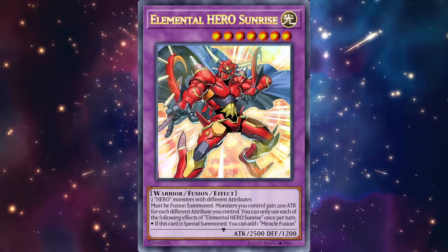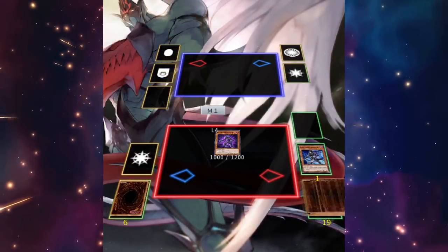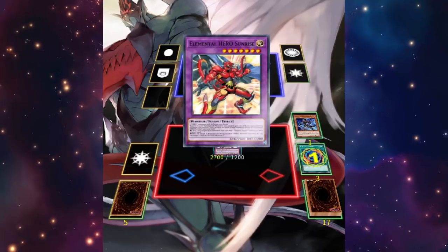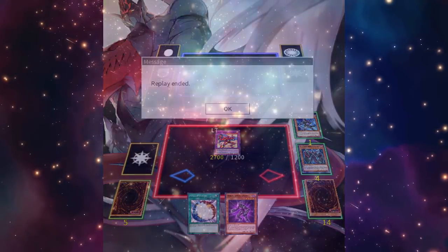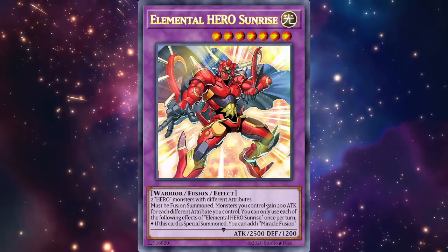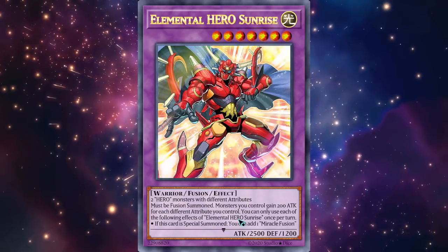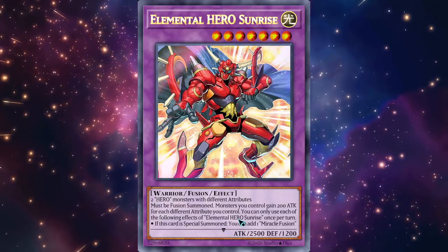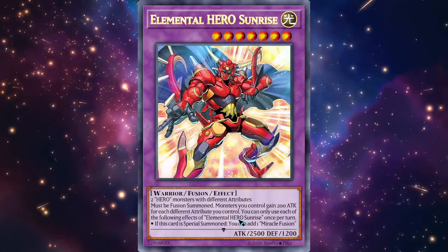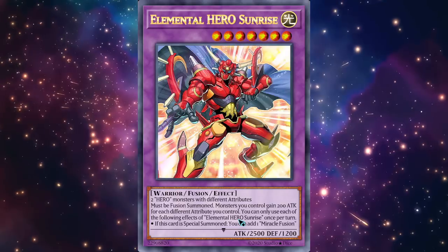But that's not even the best part. When Sunrise is special summoned — fusion summoned — you can add one Miracle Fusion from your deck to your hand. The play goes: Vion sends Shadow Mist, Shadow Mist adds Liquid Soldier to hand, Vion banishes Shadow Mist to get Poly, then you fuse Vion with Liquid Soldier for Sunrise. With one card you have Sunrise, and Sunrise searches Miracle Fusion. Then Liquid Soldier's second effect lets you draw off Miracle Fusion on the following turn — giving you really strong OTK potential with two bodies over 4K attack.